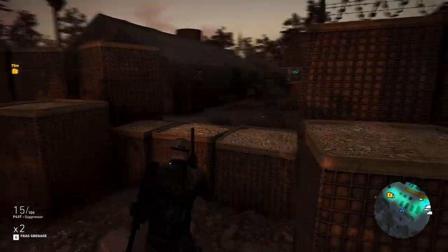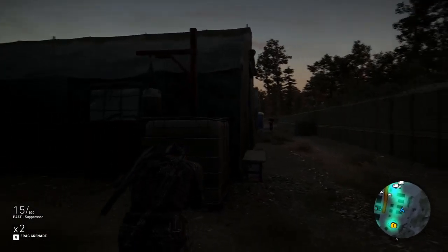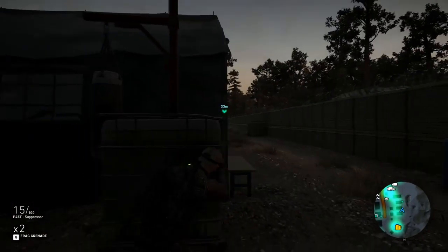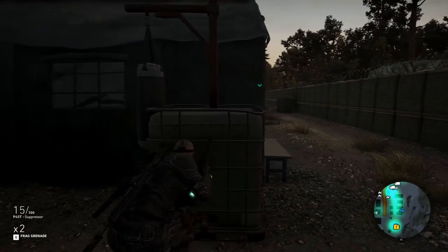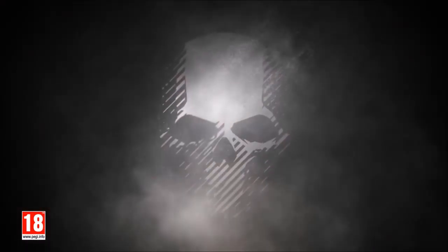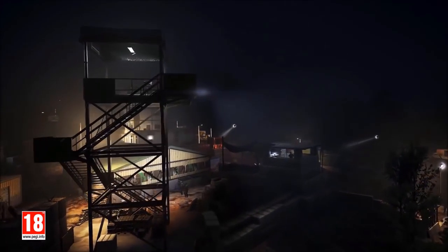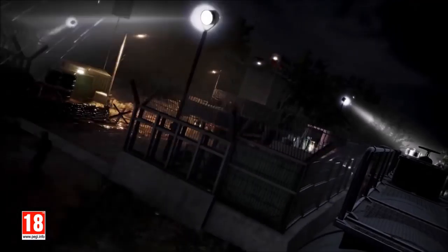Real quick, before I jump into that, we're going to talk a little bit about the Year Two Pass. The Year Two Pass will grant one week early access to all six of the Year Two classes for the Ghost War PVP. The pass also includes eight battle crates, four spec ops crates and four Ghost War crates, and access to the Splinter Cell Equipment Pack. If you don't want to buy the Splinter Cell Equipment Pack standalone, you will need to get the Year Two Pass.